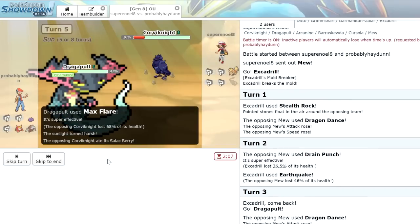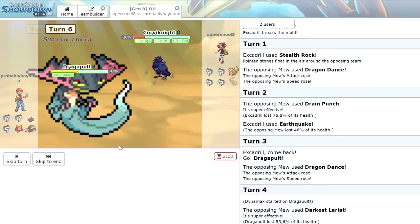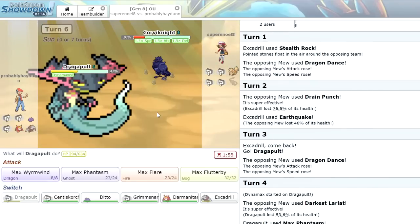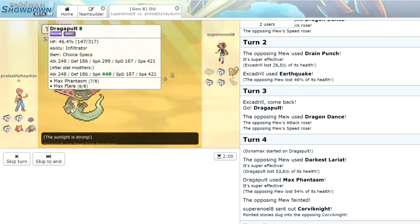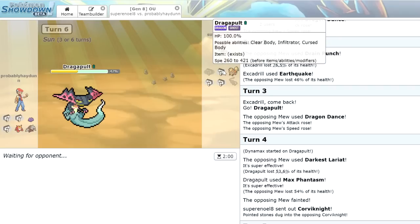The Corviknight unfortunately does leave it — he used a Salac Berry which boosts its speed, and now it's going to Bulk Up. Yo, this Corviknight is a problem. We've actually kind of used our Dynamax a little bit early — felt like it was necessary against the Mew. We're just going to click Max Flare again because we do still outspeed even after the Salac Berry. We're freed from the Dynamax, the sun is up, meaning we're going to get some more damage on Flamethrowers.